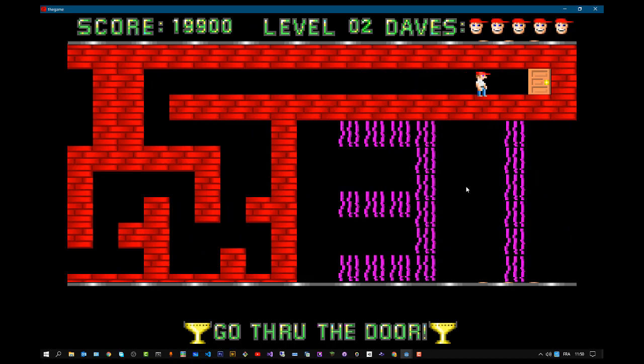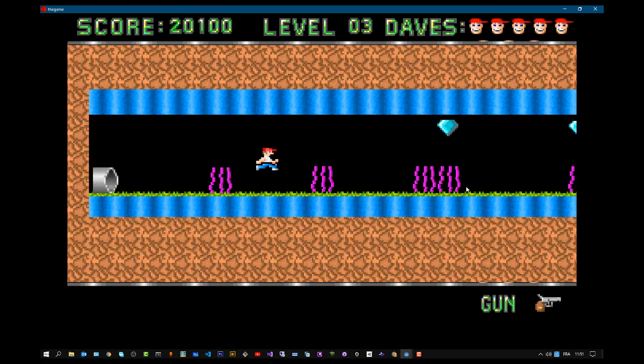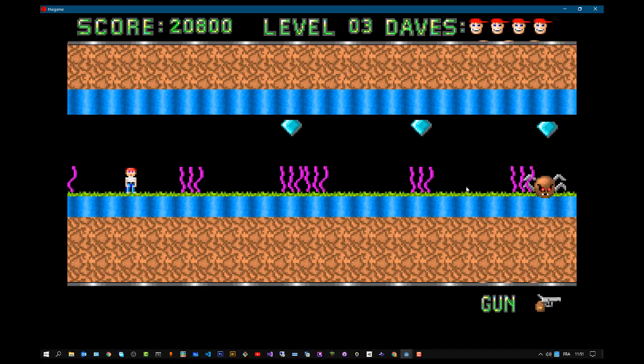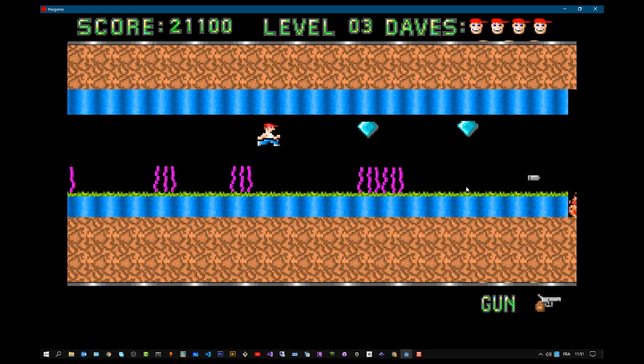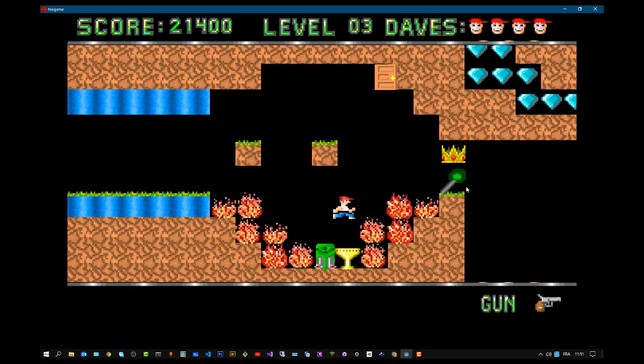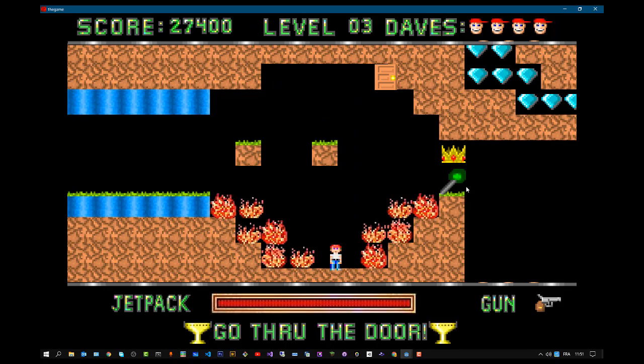You can notice that the number of Daves has changed. Using the controller is much easier, although I found it really hard to jump at the right pace. Let's find out which button is used to shoot. You can see there are some bugs in the game, but nothing really crazy — the game is really playable. This is the real moment — and you get the jetpack! Which button do we use for the jetpack?